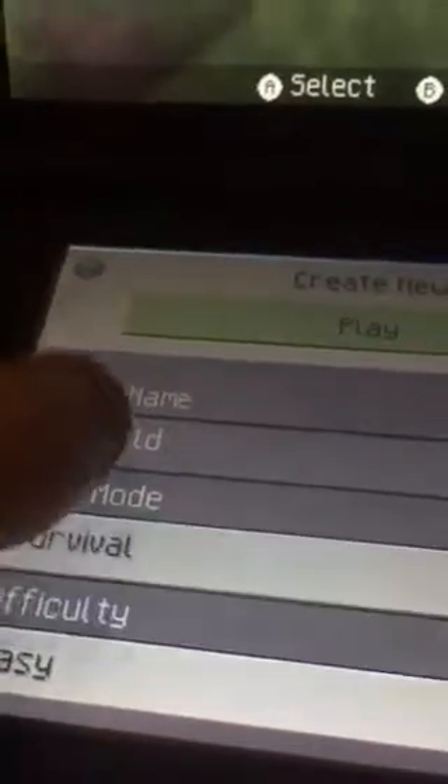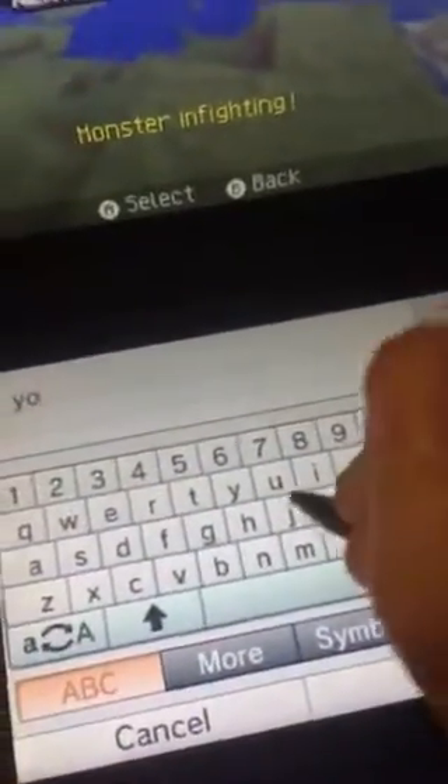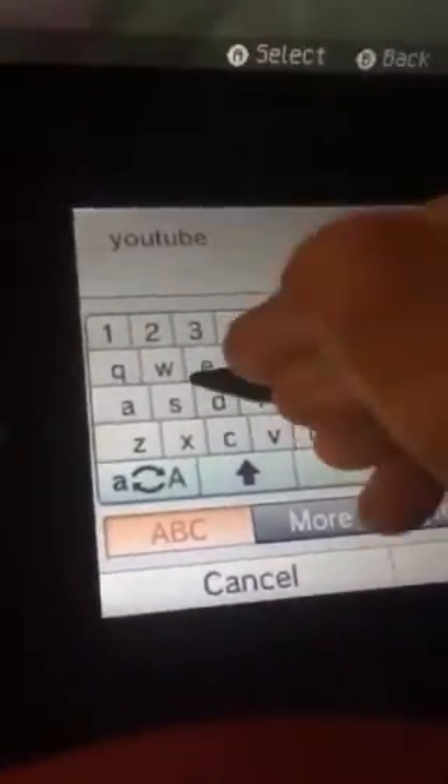Now we're gonna go back and go to new world. Yeah, let's keep it survival. I have a stylus under here, so let's hold this right here. How about I'll just name it... hang on, I'll be right back. Hey you two — world.